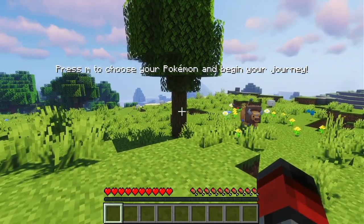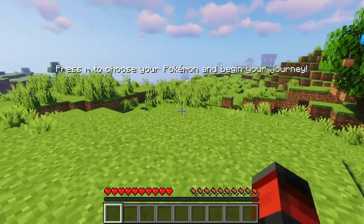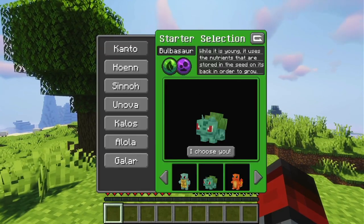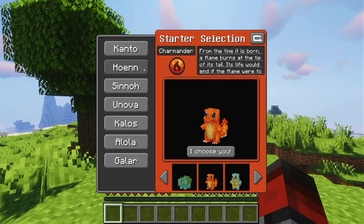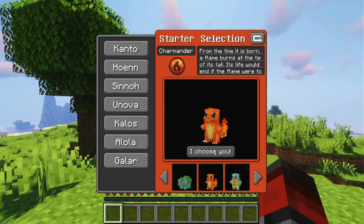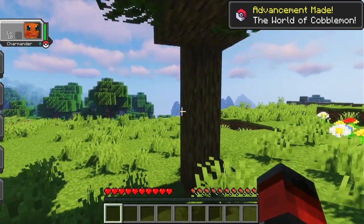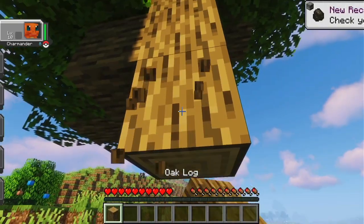The last world was in the ice biome — it looks like we have an ice biome over there — but we're starting fresh and I'm already liking the look of this spawn better. We'll go ahead and select our starter Pokemon. Before, I picked Charmander. Like I said in the previous video, I really wish I could pick Totodile, but for some reason Johto is the one region that's missing from this game. Anyway, let's start gathering some resources to build some tools.